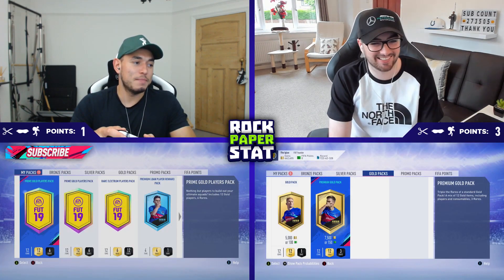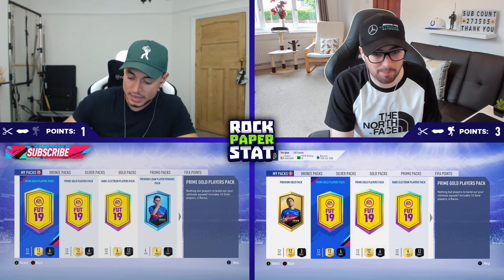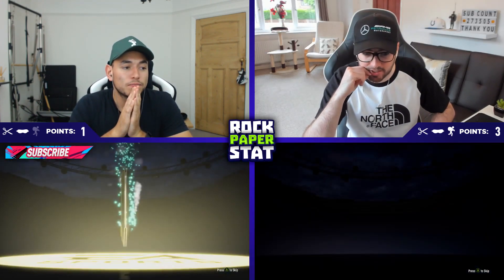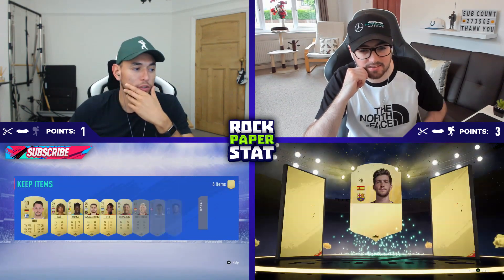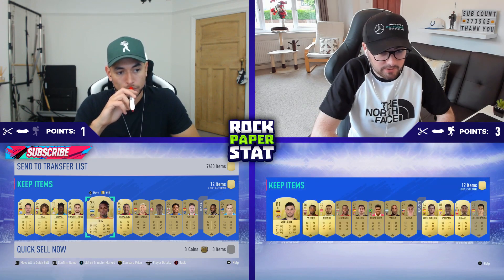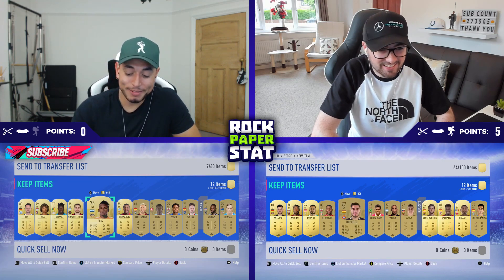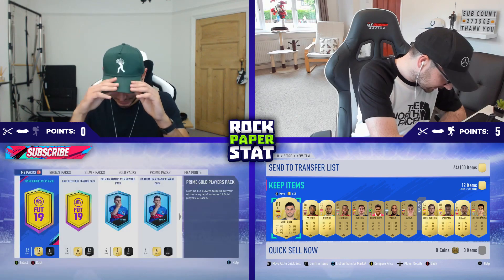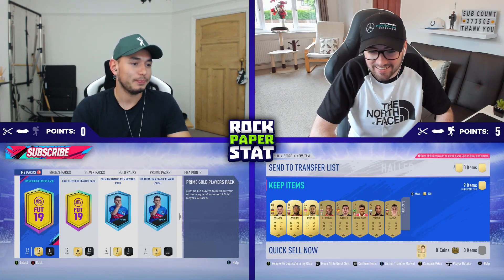I think I'm going to have to use the Bandit already — early doors. It is a special pack, yeah — Prime Gold Players. Open her up. So you take a point away from me if you get it, and you get two points. Let's just hope you don't get a Scream card. Rock, paper, pace — 90. I'd do well to beat that, wouldn't I? Oh my God, 93! Inaki Williams, 93 pace. So it's 5-0. The Bandit works both ways! This is unbelievable. Back to the 7.5k packs, mate.